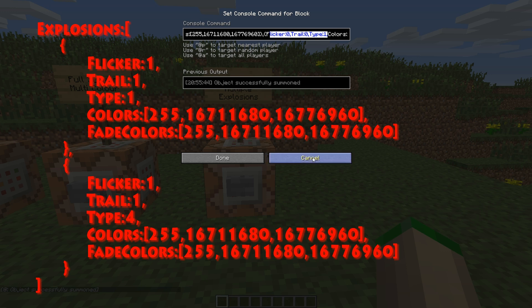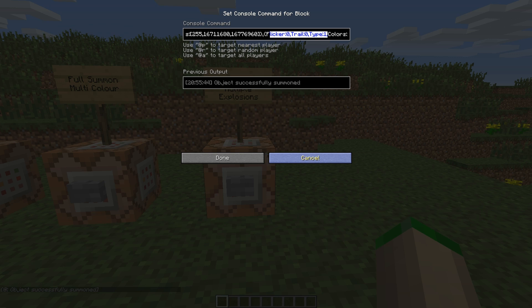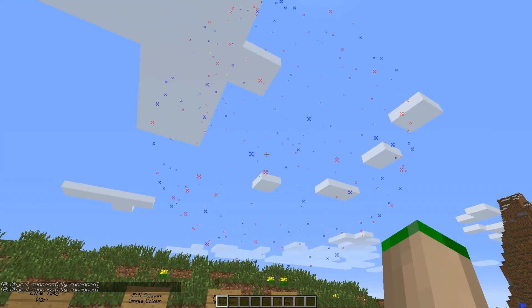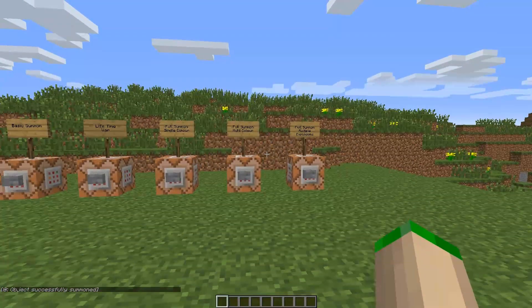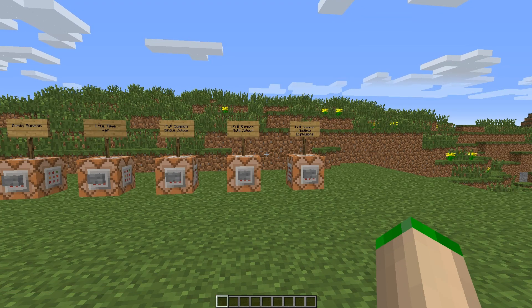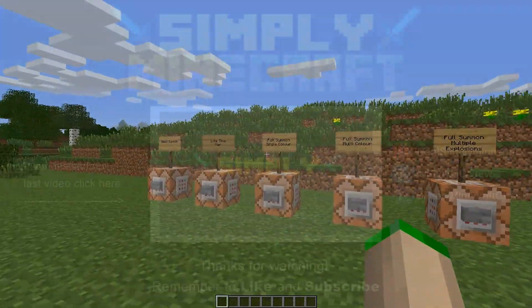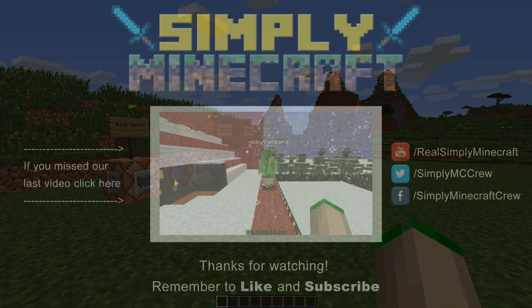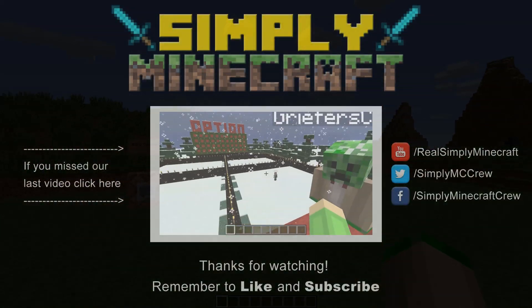I'm going to overlay that so you can see exactly how the entire command is laid out. I could spend hours showing you each and every different option, but it's best for you to rip the code out of my description and play with it yourself in Minecraft and see what you like. I'd love to see what fireworks displays you all make. I've been Mr. Griefers Creepers — thank you very much for watching. Have a wonderful New Year.